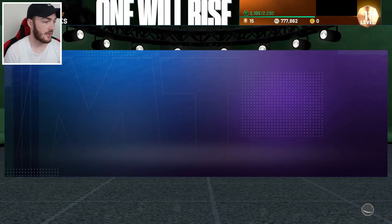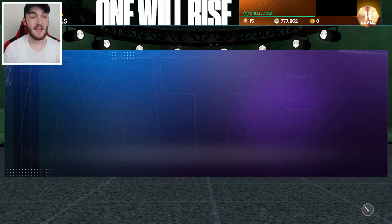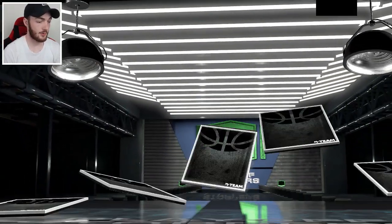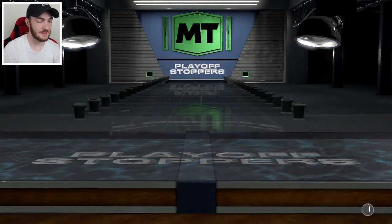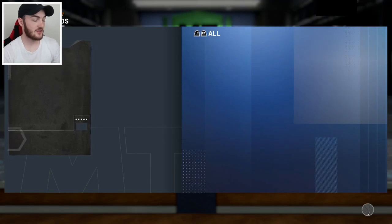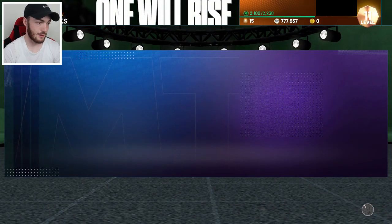This is just a base pack — we do get a silver card that's actually kind of solid, might have some value. Next we got a playoff stopper pack, which could have a Ben Wallace and be a really good pull. Nothing shaking though — we do get a sapphire Ben Simmons, which is all right, a solid sapphire card. We'll take it; might auction him or just keep him.